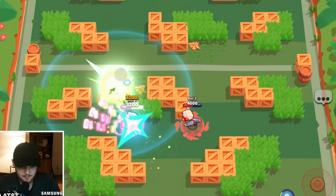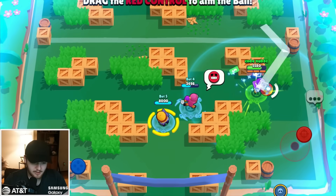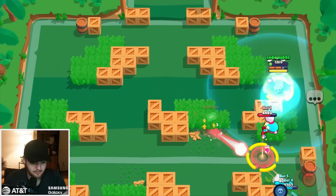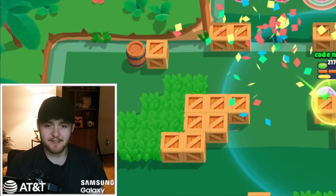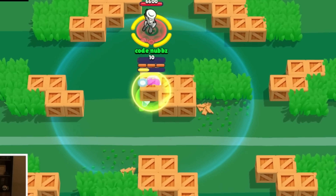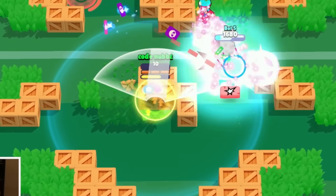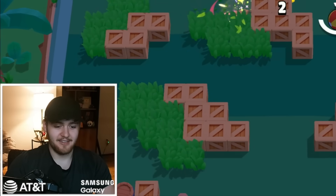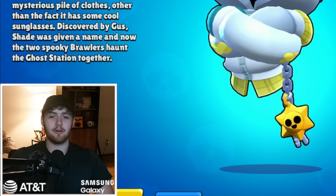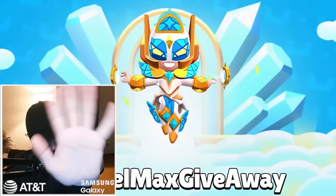He has a decent amount of utility in his kit, but he'll definitely get bullied by brawlers who can cancel his attacks or break walls, because then his ability is just rendered a little bit useless. But he's fast, very speedy, and he can dribble the ball pretty well. This wall mechanic is definitely going to be broken. That is Shade — let me know what you think in the comments. This is the final sneak peek, so let me know your thoughts on everything. Subscribe for AngelMax, follow me on Twitter — I'll pick the winners there and I'll see you later.